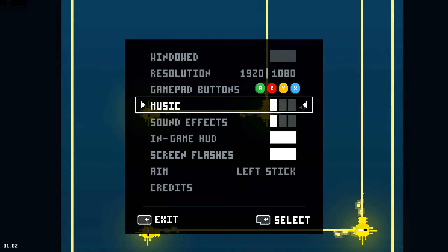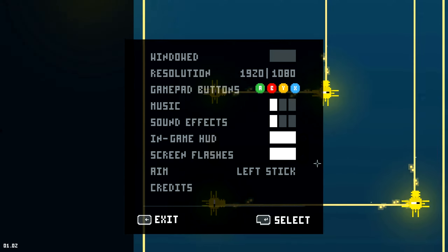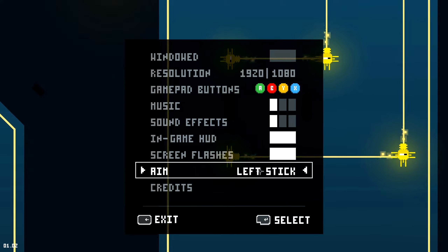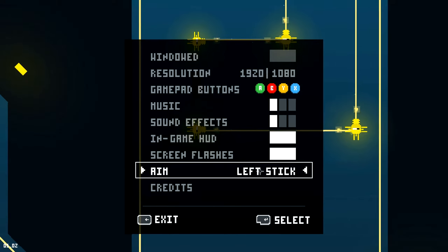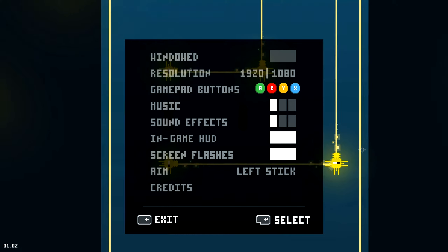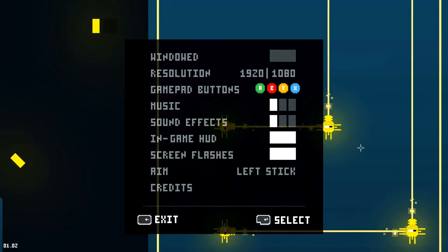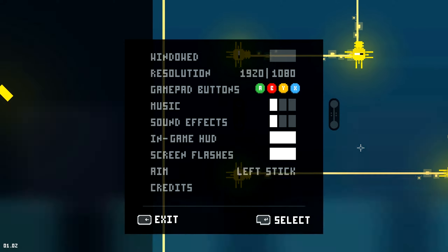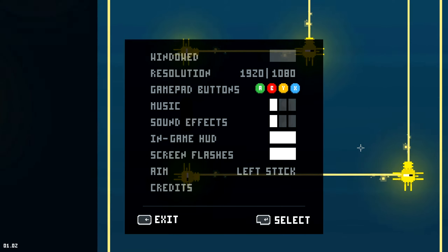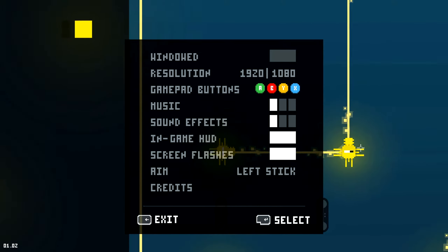You also have in-game HUD and screen flashes, and you can change which stick you use for aiming on your controller, but you have no such option for mouse and keyboard, which is a bit of a shame. Overall, a lackluster options menu, though not abysmal. There are some things you might want — like in-game HUD, screen flashes, and diverse resolution options — but the lack of rebindable keys and the lackluster music and volume controls do put a damper on it.